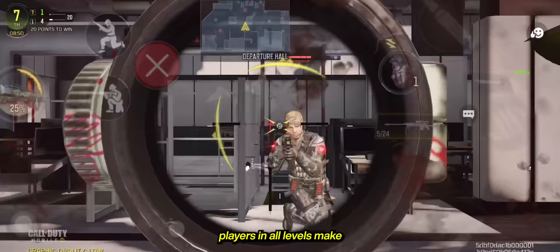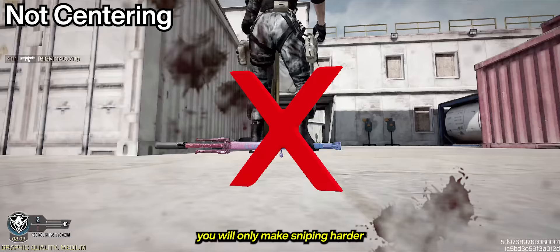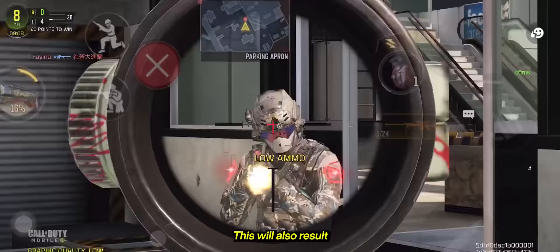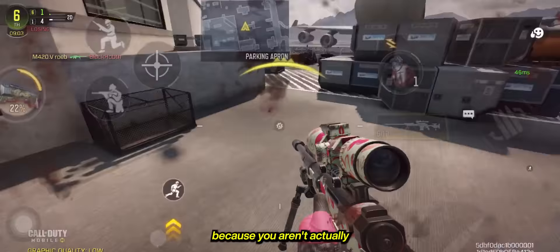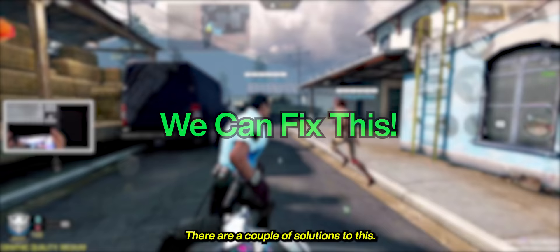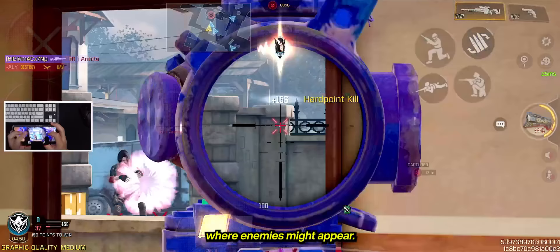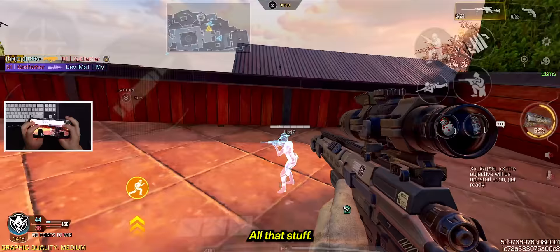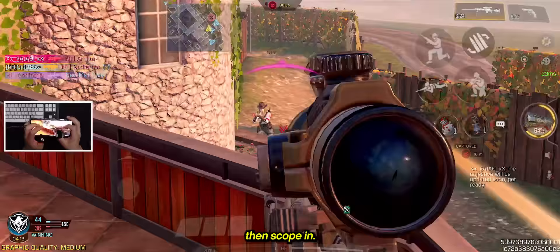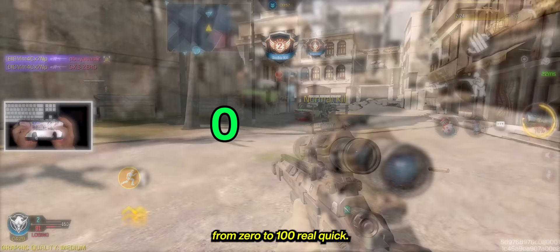The most common mistake players at all levels make is scoping in before even centering. For beginners, you'll only make sniping harder to learn if you don't do this, as you'll constantly be adjusting mid-scope-in animation or even after scoping in. This will also result in a lot of missed shots because you aren't being mindful of your sniping. There are a couple of solutions. The first is to center your crosshair in lanes where enemies might appear — usual lanes, usual angles, all that. The second solution is to use hand-eye coordination: focus on the enemy using your eyes, quickly center your crosshair to the target, then scope in. Doing these will take your sniper accuracy from 0 to 100 real quick.